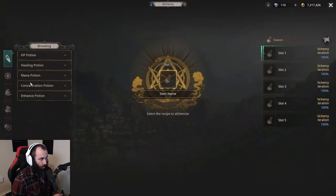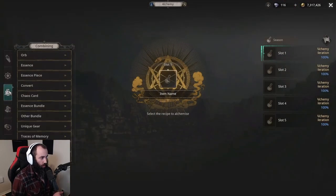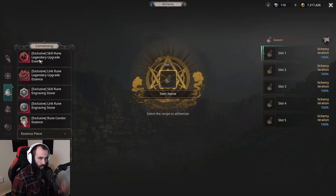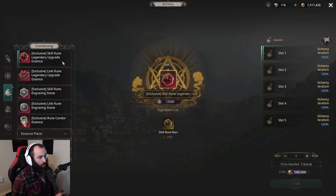That method is through the alchemy bench. When you open up the alchemy bench and go to the third tab option, click on Essence and scroll down to the bottom. You will see your legendary skill rune upgrade essences and the engraving stones. Note that these are exclusive — they will be bound to you and cannot be sold on the auction house.